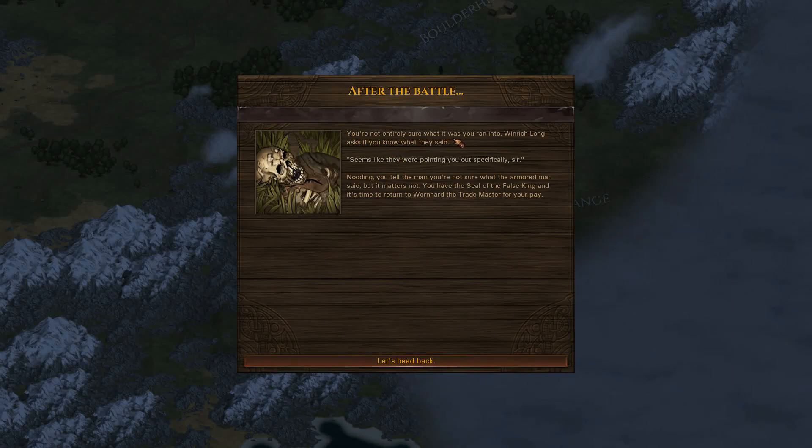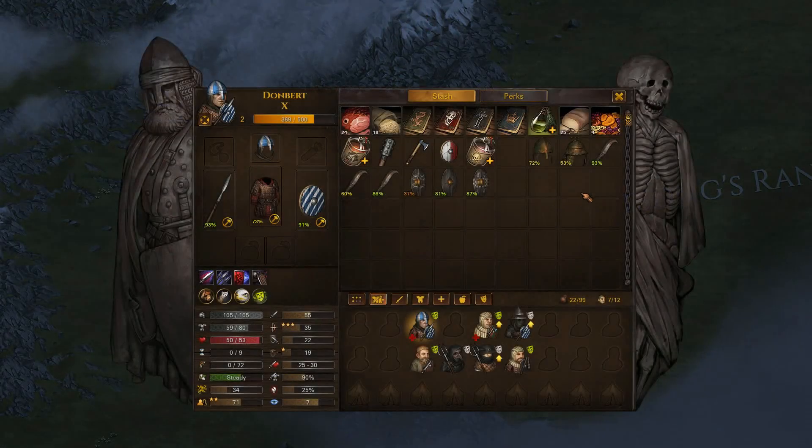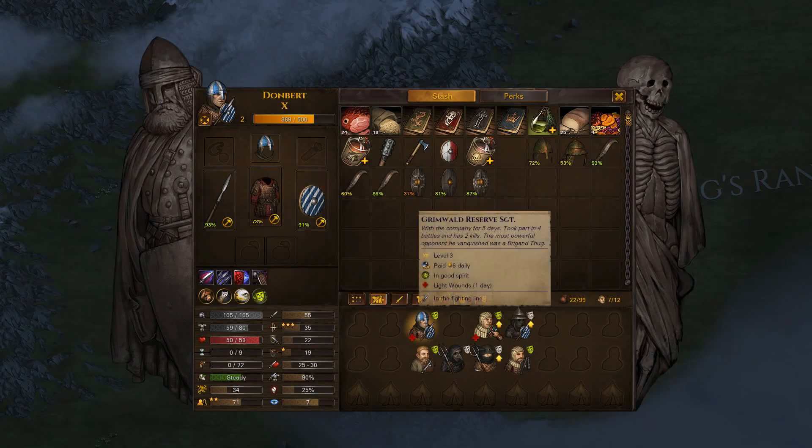What is this? You are not entirely sure what it was you ran into. Windrake asks if you know what they said — seems like they were pointing you out specifically, sir. You tell the man you are not sure what the armored man said, but it matters not. You have the Seal of the False King, and it's time to return to Werenhard, the trade master, for your pay. This cost us a little bit more than I wanted, let's say.